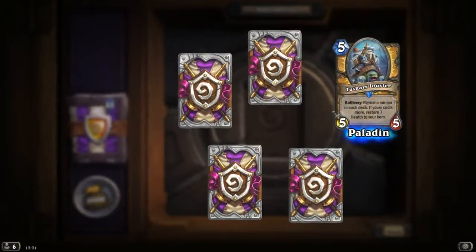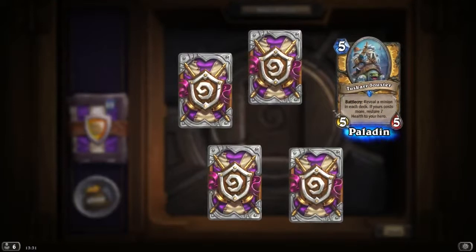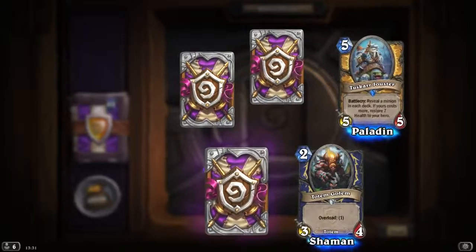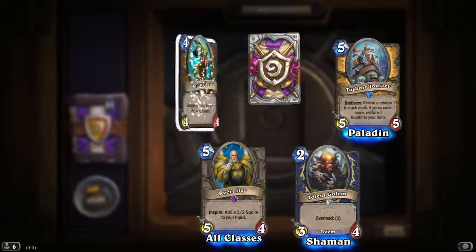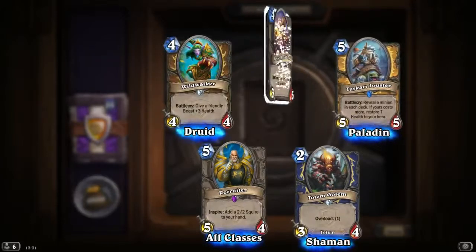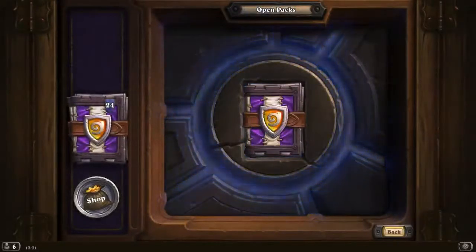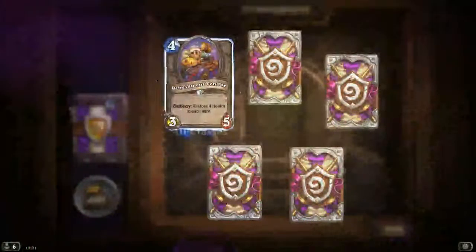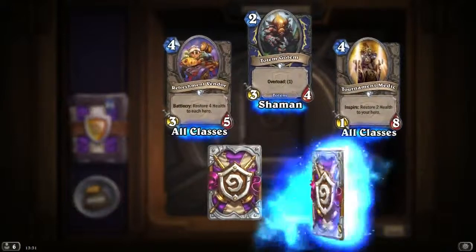Tuskar Jouster — something new! 5 mana 5/5: reveal a minion in each deck; if yours costs more, restore 7 health to your hero. Another Totem Golem. Another Recruiter. Another Wildwalker. And another Refreshment Vendor. Refreshment Vendor. Totem Golem. Tournament Medic.